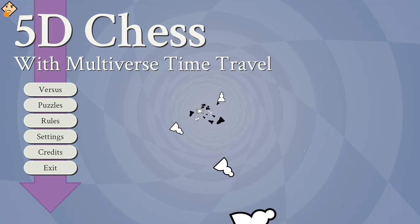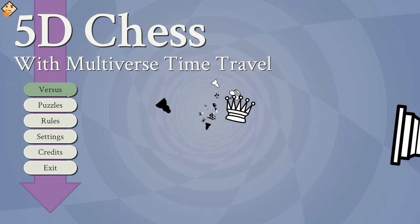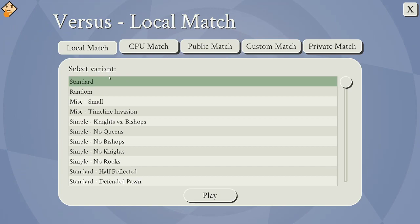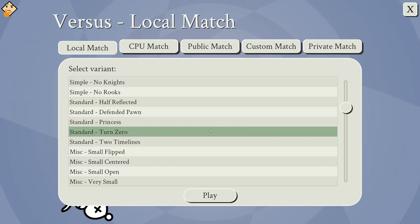Hello guys, and welcome to another 5D chess video. If you haven't heard yet, there was actually an update that came out a few hours ago that put in a few new variants. So I just quickly wanted to record and maybe show these off. The main point behind this was in regards to the whole Greentex F7 debate that was going on over the last few weeks. So now there are some new standard modes.